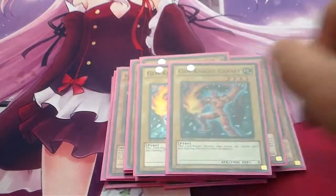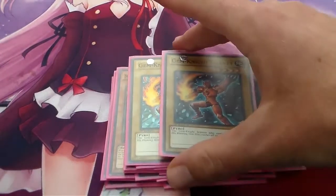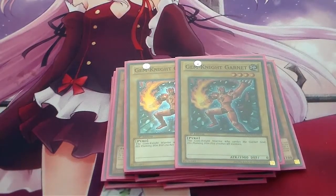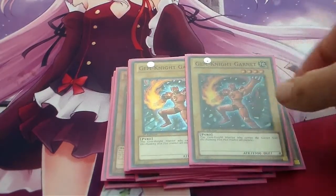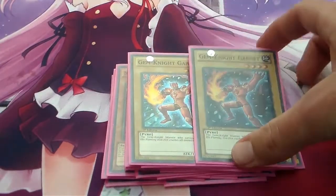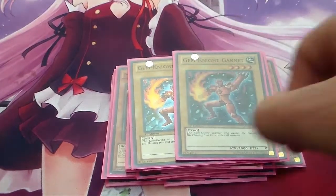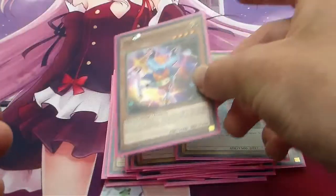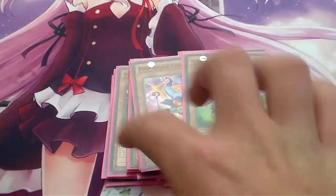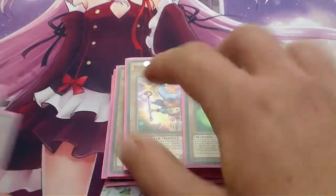Next we're running 2 Gem Knight Garnets. Running him at 2 because I don't want to draw him and end up with a ton of dead cards. Garnet's not dead in this deck, because you can turn him into a 2,400 Beat Stick with Mrs. Radiant. Then we're running the Trick Cloud and Thousand Blades engine — this is actually really good, there's a dirty move you can do with these two cards.